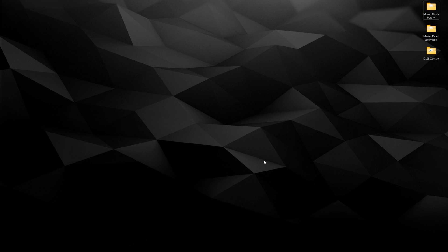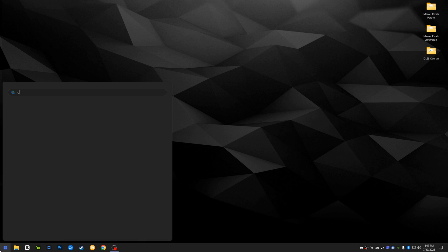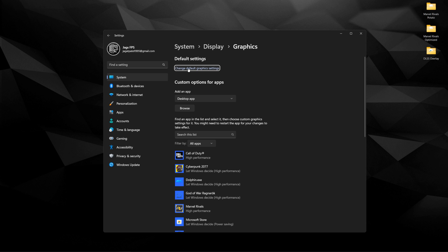Before we get into the game, we're going to go through some Windows tweaks as well as the NVIDIA Control Panel settings and the config files. Start with the Windows stuff — click your Start button and in Search type 'game mode.' If game mode is not enabled, go ahead and enable it. It's going to help Windows optimize foreground apps like games and turn off some background telemetry so you get more performance.